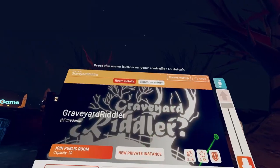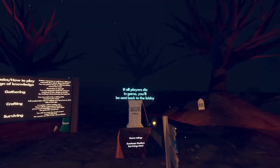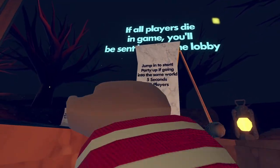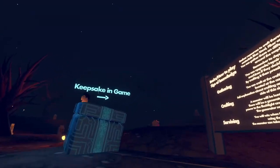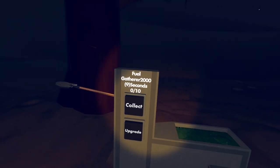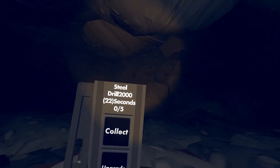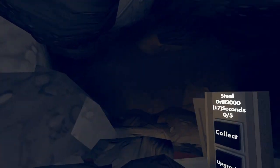Now we're inside of Graveyard Riddler, and as you can see, the Keepsake in-game is pretty obvious — we just gotta go in there. So we're going to jump in the hole and it's going to take a little bit for it to actually take us into the world. We just jump into the hole and the Keepsake should be in here. Now if you want to get the Keepsake, you're going to need two steel and five fuel. If you guys are confused on how to actually get the fuel, you guys will have to collect it by using one of these. You'll see their buttons outlined inside the dark, and good thing we only need two steel, but this takes forever. You guys basically have to find all these locations and gain the resources. It's pretty annoying, honestly.